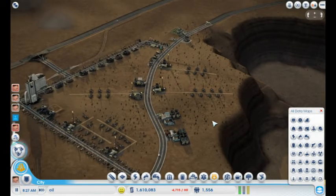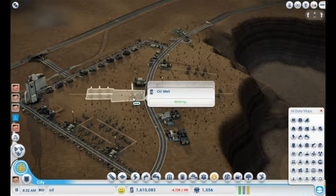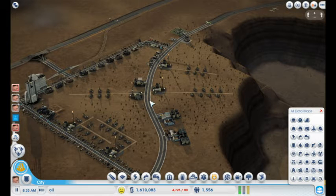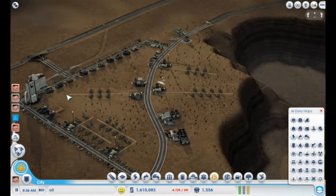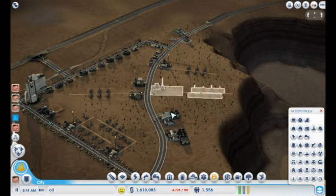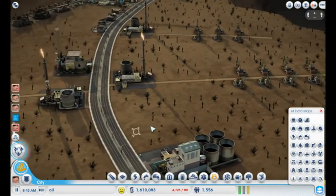So what I've done here is — the oil is in areas that are not near the main road — but that doesn't mean you can't put the oil well on the main road and then bring the small dirt roads far into where the oil is actually located. So that's what you should try and do. Put all your oil wells as near to this large wide highway as possible.